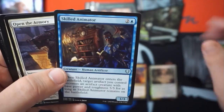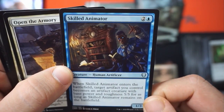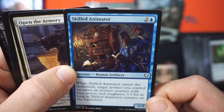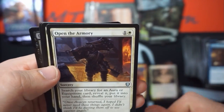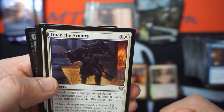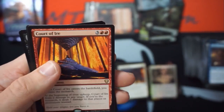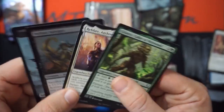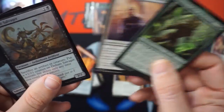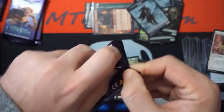Skilled Animator — enters the battlefield, target artifact you control becomes an artifact creature with base power and toughness five-five for as long as this card remains on the battlefield. Very cool, I like that card. A tutor for an equipment or aura card, wow, deal — very nice. Another Chord of Ire, everything you've ever wanted. Not foil though. A couple of commons and a foil garbage.